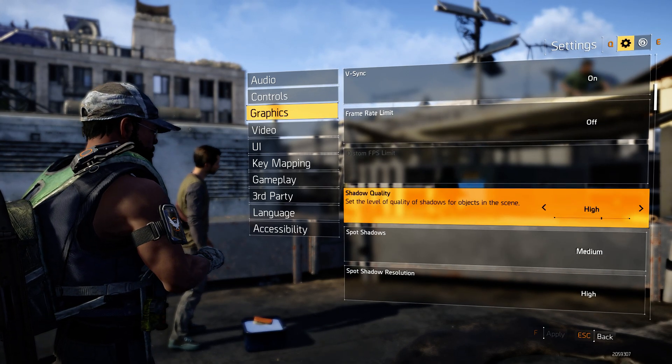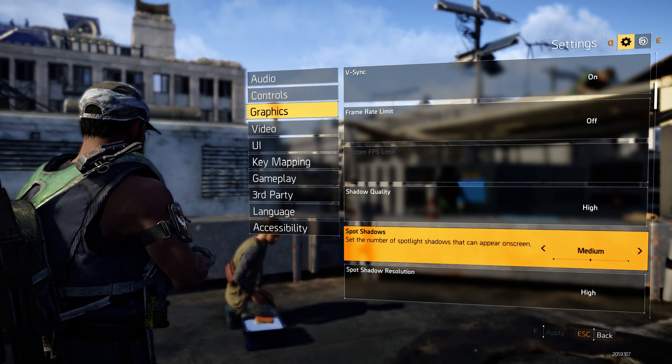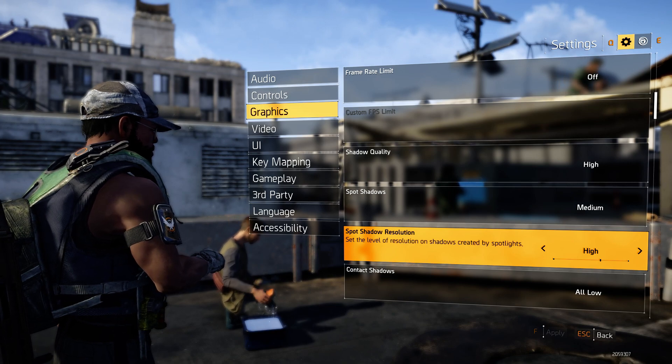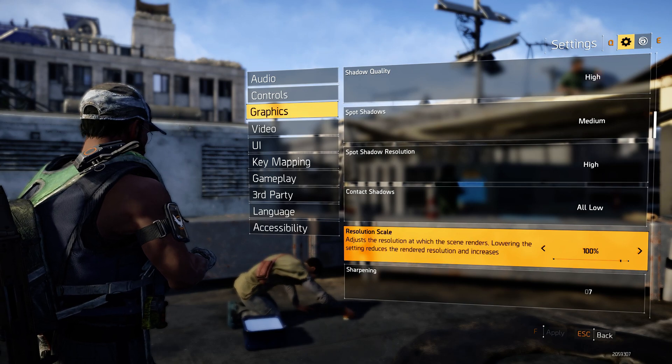For shadow quality, I'm going with High — which is unusual for me. Spot shadows you want on Medium, spot shadow resolution on High, and contact shadows on Low.